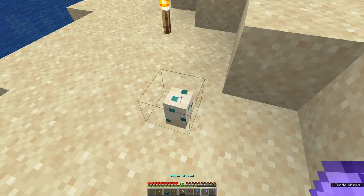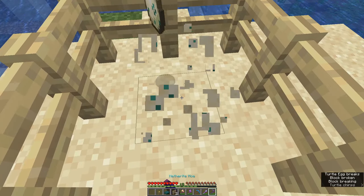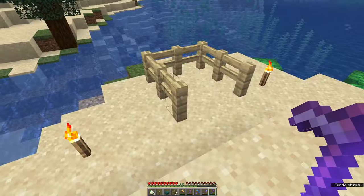You can use a shovel, a hoe, a pickaxe — whatever tool you want, as long as it has silk touch. We've got our eggs collected.